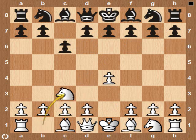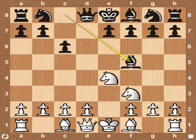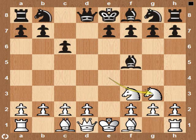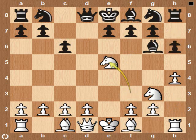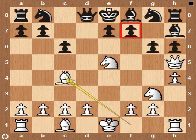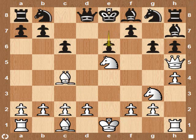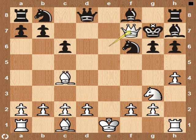Instead of d4, the Knight to c3. Threatening to win the Bishop with h5. Threatening checkmate in one. Threatening checkmate again in one on f7. A fork. Checkmate — Knight to d8.